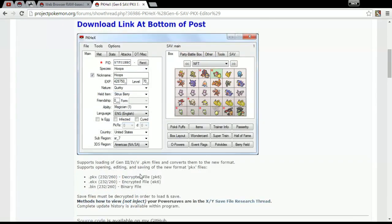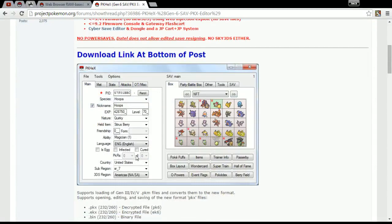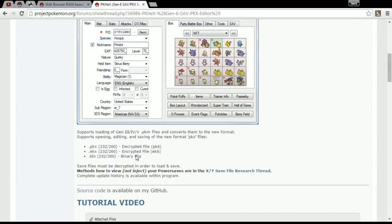This is PKHex — you want to download this before doing anything with your DS. This is the only piece of software you need, and you don't need any hardware either, which is brilliant. Well, you need one little thing, but it's not costly and most computers have it built in anyway.